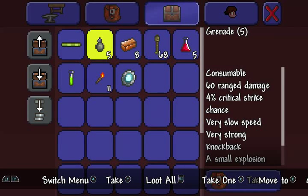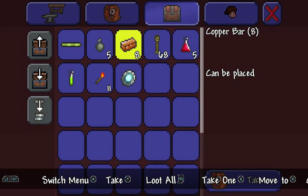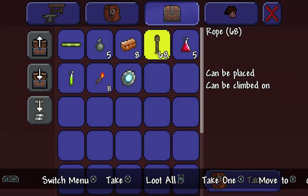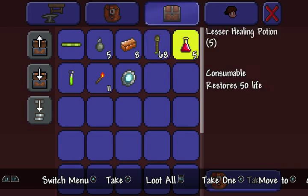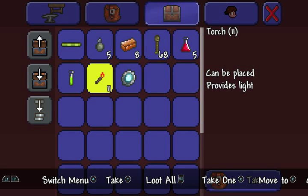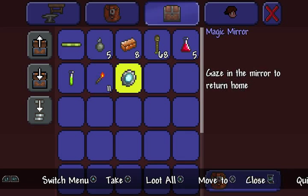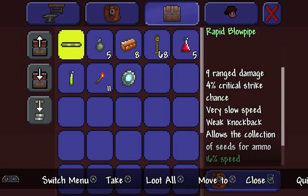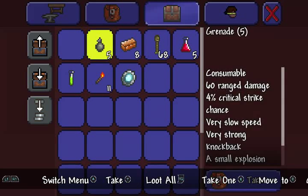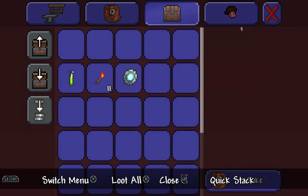It's pretty cool. Grenades — we have 5 grenades. Copper bars, can be placed. Rope, can be placed and can be climbed on. Oh neat, so it looks like we'll be doing a little bit of climbing in this game. Lesser healing potions, 5 of them, restore 50 life. Swiftness potion, 25% increase in movement speed, 4 minutes duration. Torch, 11 torches, can be placed, provides light. Magic mirror — gaze in the mirror to return home. Okay. Let's take a lot of stuff.